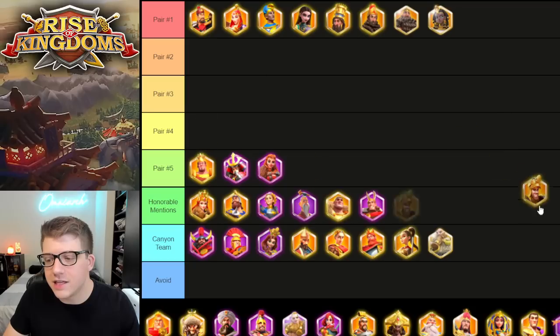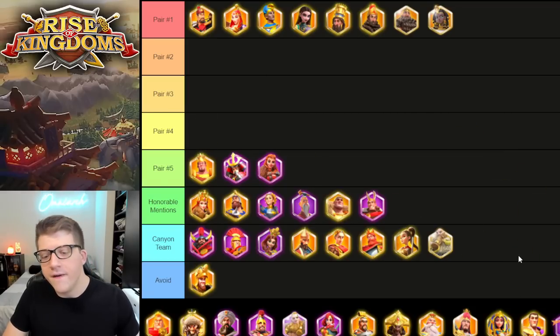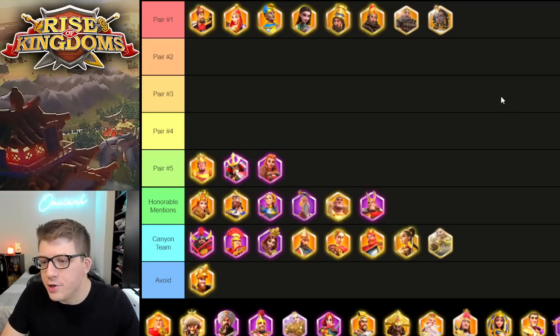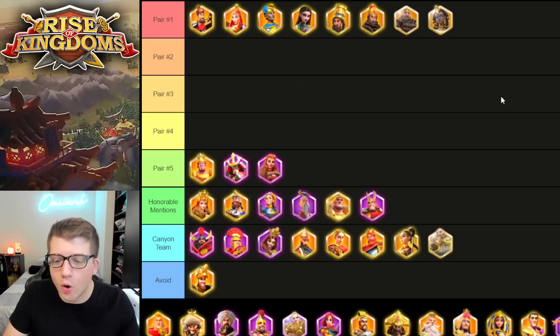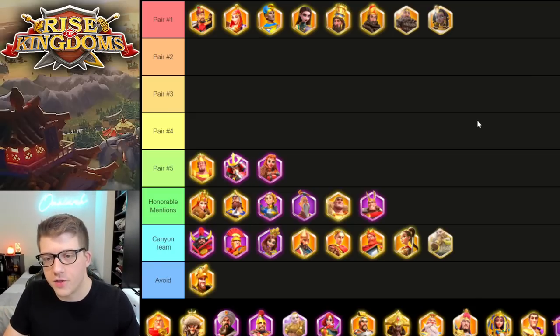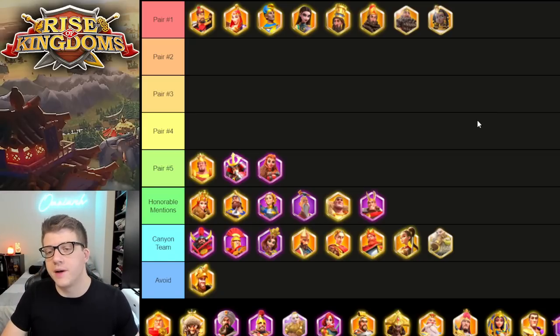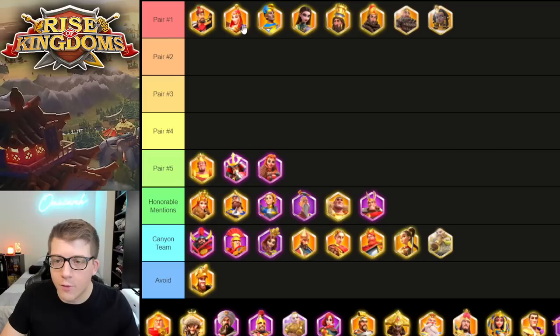Edward — I do not think you should invest in him as a free-to-play player. On paper he looks like a great choice: he gives you march speed, he gives you health, his single target damage factor is huge. You could use him at 5-5-1, but ultimately I don't think he's worth it. You're not going to get the AOE value, the rage requirement is very high, and he's just going to get swarmed down in the open field even with that 30% health. Don't recommend him. Tamiris, on the other hand, is great — I'm going to leave her up here and we'll talk about her in more depth.